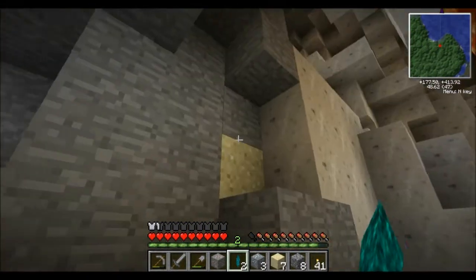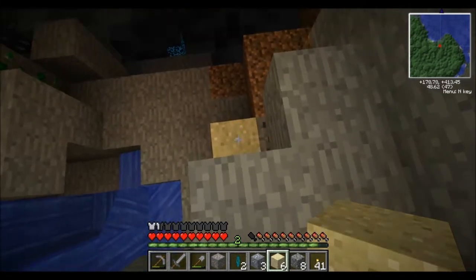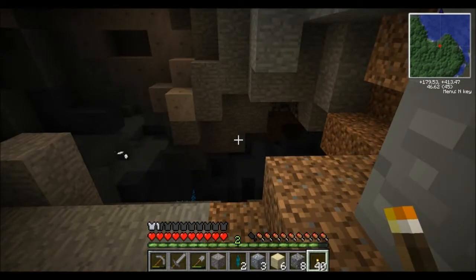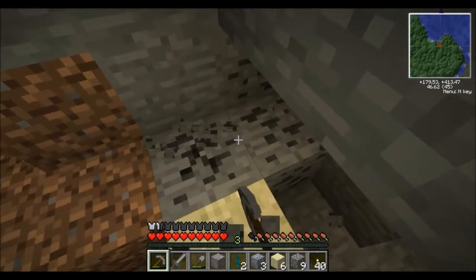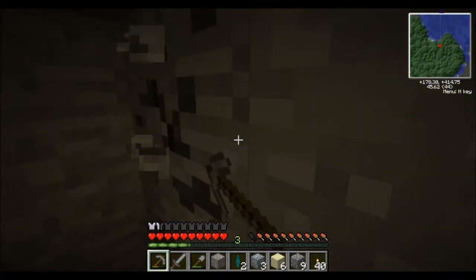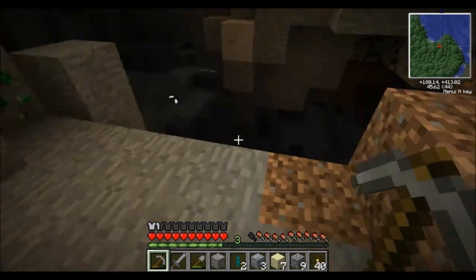If the spider decides to jump down that's okay — we can take him out at that point. Let's see where we want to go next. I grabbed that crystal. I think we can go down a little bit more and use some of the sand that we have. Let's throw another torch up here. We got some coal! Coal is always good. I like seeing minerals I'm actually familiar with because then I know what they're used for. Coal we can use for torches and heating stuff up.